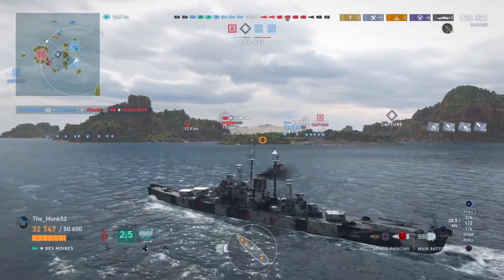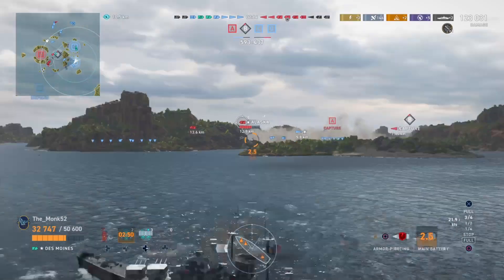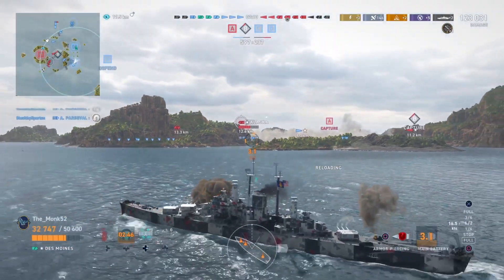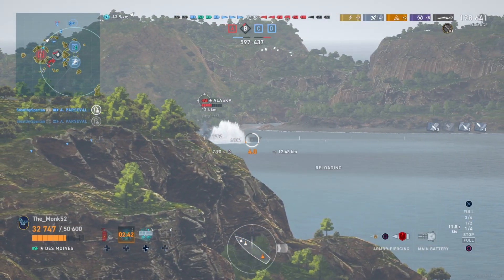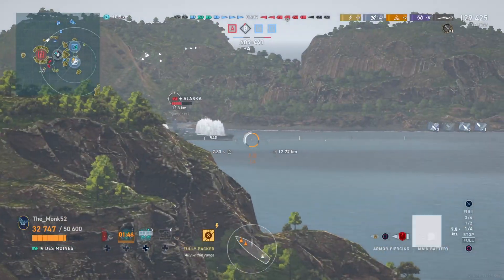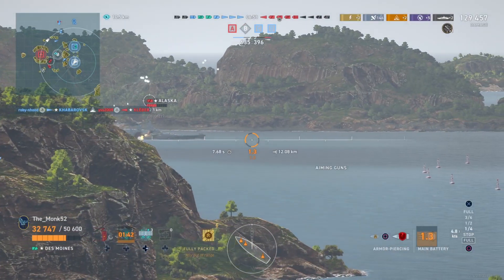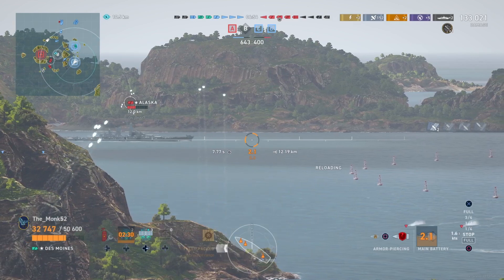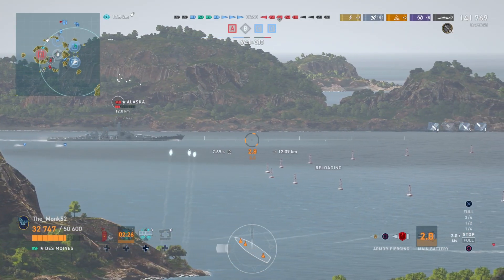We just absolutely murder the Conqueror — he was about to get torpedoed anyway. Now we're just going to kick it in reverse to get good shots on Alaska. As you can see, we were at like 30-40k and now we're up to 128k. When you get that position in Des Moines — or in Baltimore, same idea — the damage just adds up. The DPM of these 203s is nothing to laugh at.